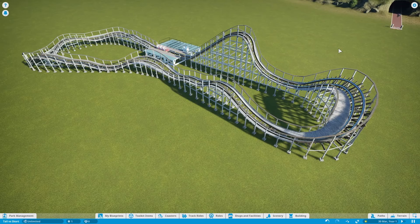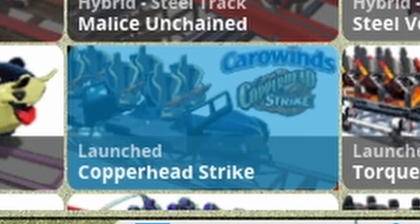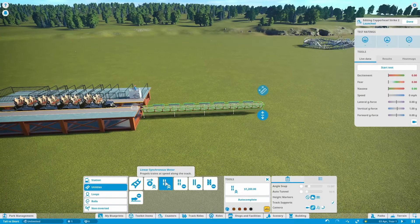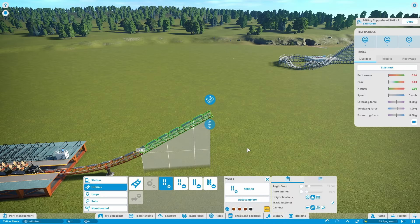So let's move on to the tall coaster. For the tall coaster, I'm going to use this Cophead Strike launch coaster. To maximize the excitement, we're going to use these LSM launchers and just go straight up.